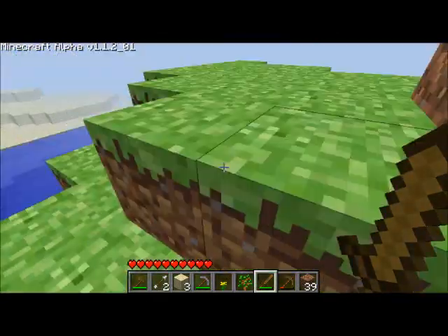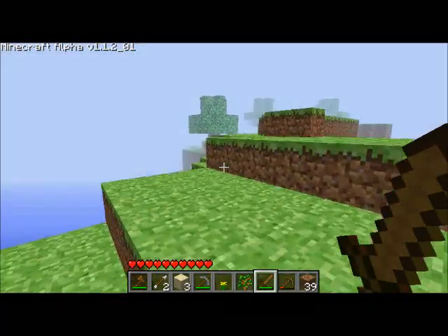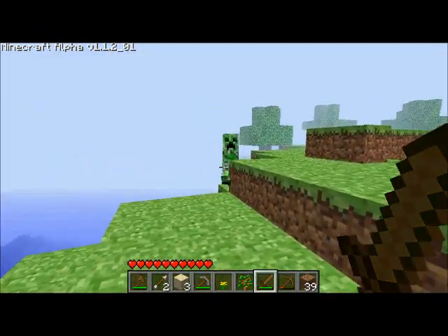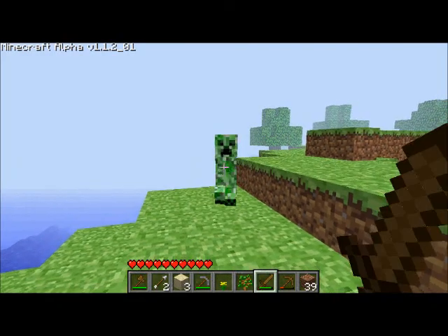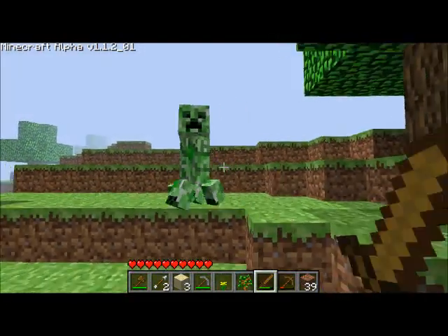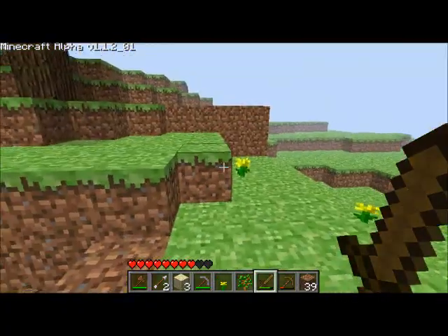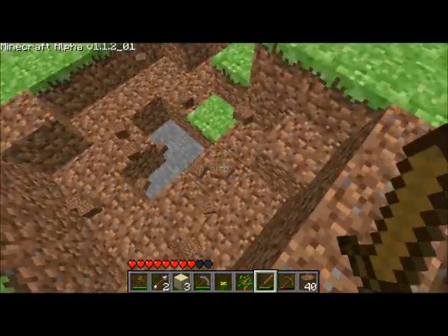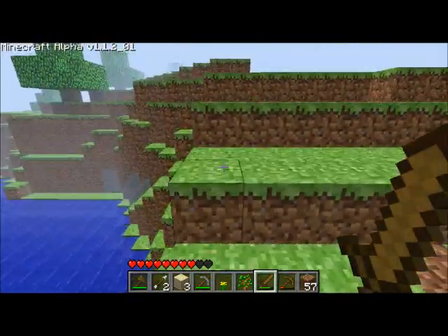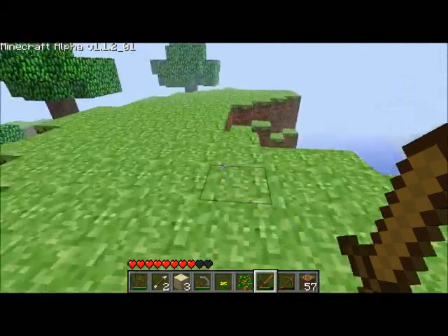What did you get? There's a zombie on fire. Zombies drop feathers. Oh, so that's a creeper — they are destructive. That was not good. That's what happens: you get too close to a creeper and you blow up. But if you manage to kill them, they drop gunpowder, and that's pretty sweet.